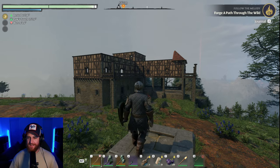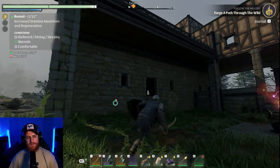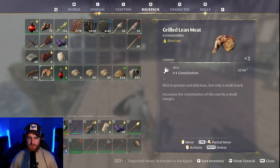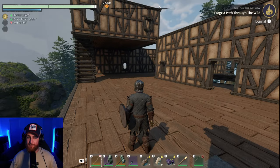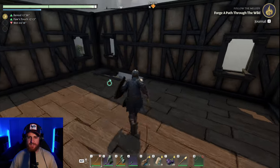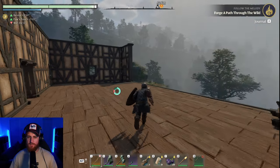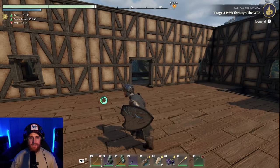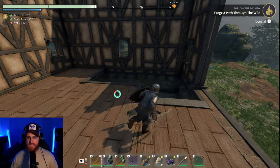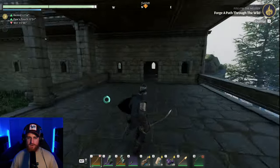Hey, welcome back to Enshrouded. Last time we started to build this mountaintop mansion, which is coming along quite nicely, but we did run out of a lot of resources. I've spent the last couple hours just grinding away to get what's hopefully going to be the rest of what I need. Basically, I'm going to try and finish this build — finish the roof on here and up top, then put in walls, and that's the outer layer done before we move on to the inner layer.